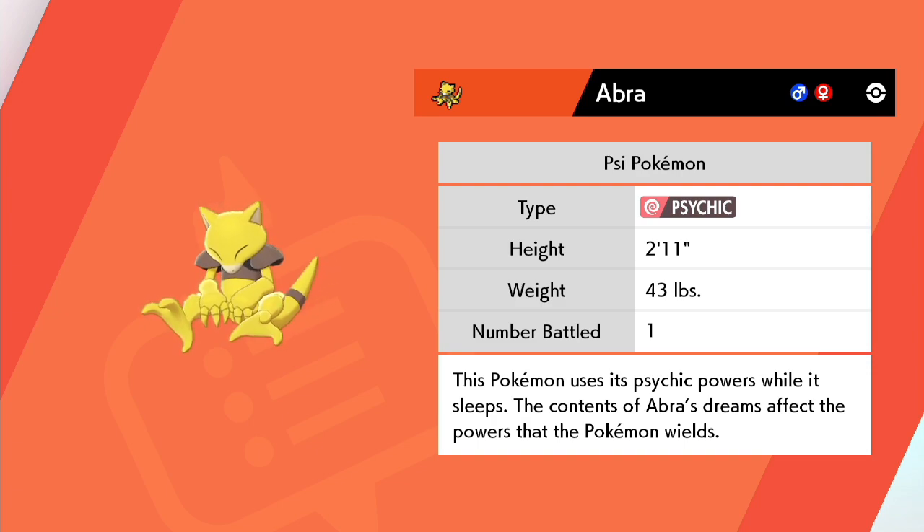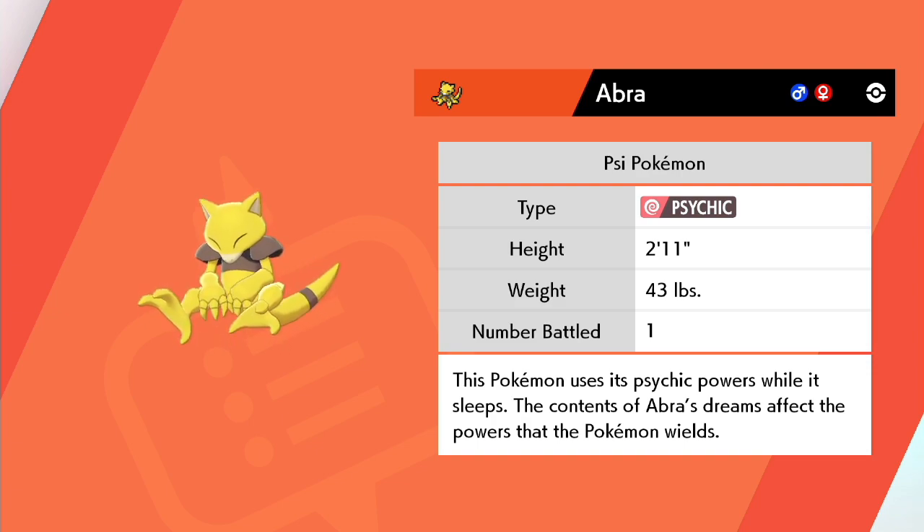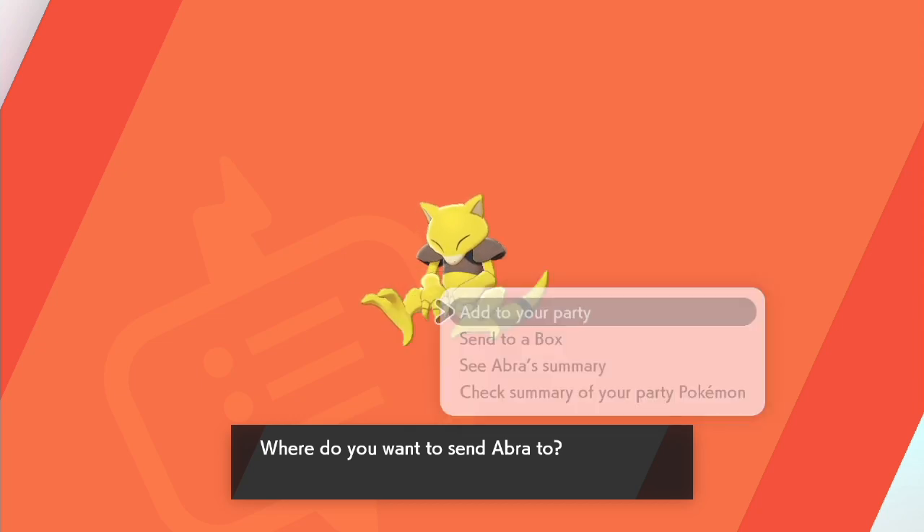I have always loved Abra, Kadabra, and Alakazam — they are some of my favorite Pokemon. Harshly because I just love how it looks. Abra looks fantastic. This Pokemon uses its psychic powers while it sleeps; the contents of Abra's dreams affect the powers that the Pokemon wields. Abra's gonna be added because Kadabra, at the very least, is a level-up evolution.